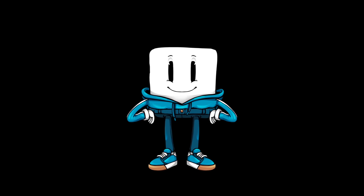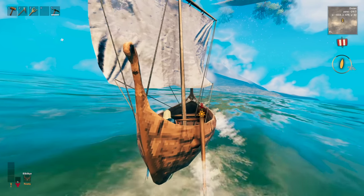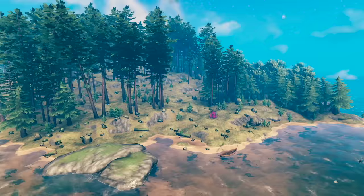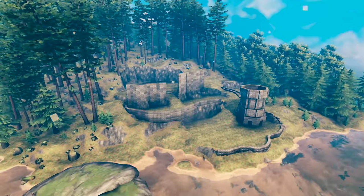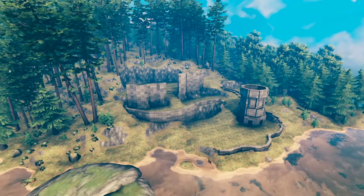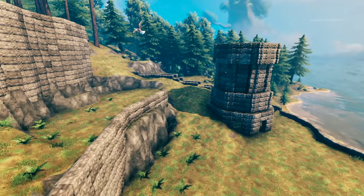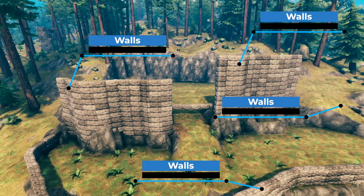First things first, I choose my build site. I'm looking for a large hill to work on and a spot right on the water. After some searching, I found the spot. Next, I set up a very basic plan for the build on the hill. Remembering multiple lines of defense, I've added in spots for two different gatehouses — the first will be the main entrance, and the second you will have to be completely surrounded by walls to get through.